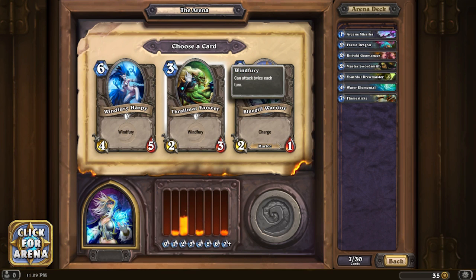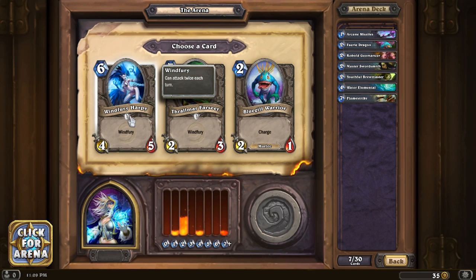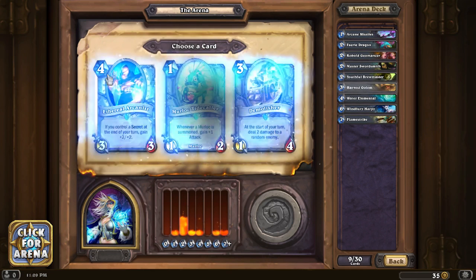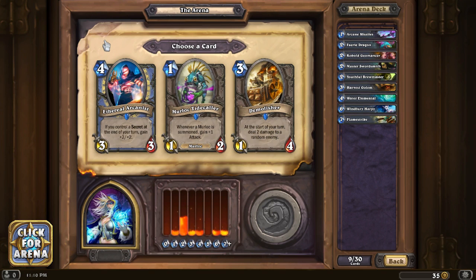Thrallmar Farseer has windfury, two attack. If I'm gonna pick a windfury, let's go for Windfury Harpy - it's a nice six-mana 4/5. Harvest Golem is a good early minion and we don't have any three-mana cards yet. Demolisher is a nice three-mana card - it deals two damage to a random enemy at the start of your turn, it's a constant threat because it's unpredictable. Ethereal Arcanist is a badass if we have secrets, but we don't have any yet, so I'm gonna grab the Demolisher.